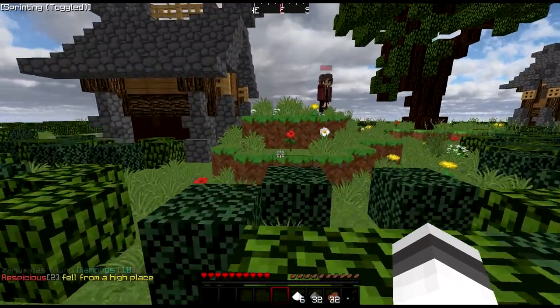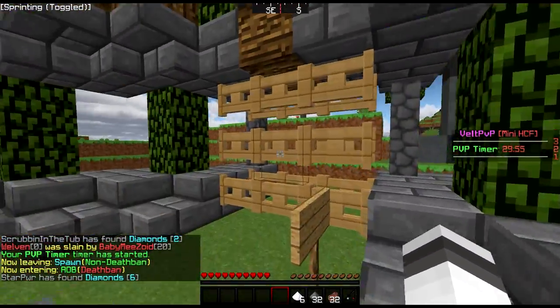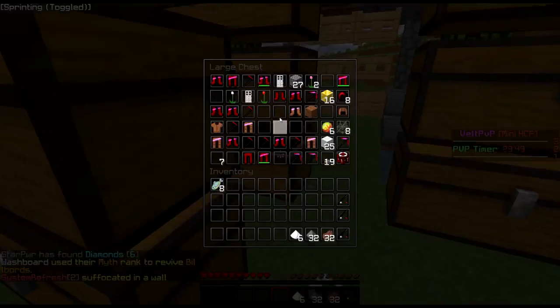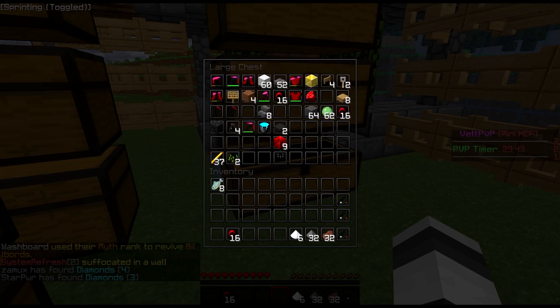I haven't actually been outside of spawn yet, so let's check out the base. We do have an F home — I'm sure they've been playing here. I assume there's glass around this. Okay, I like the top. Elevators. Let's see what we have in here. Oh shit, there's actual stuff! I didn't know if we were set up or not. Yeah, there's actual stuff in here, so that's pretty good. I'm gonna get a set on, maybe get some pots, and then we're gonna go do something.